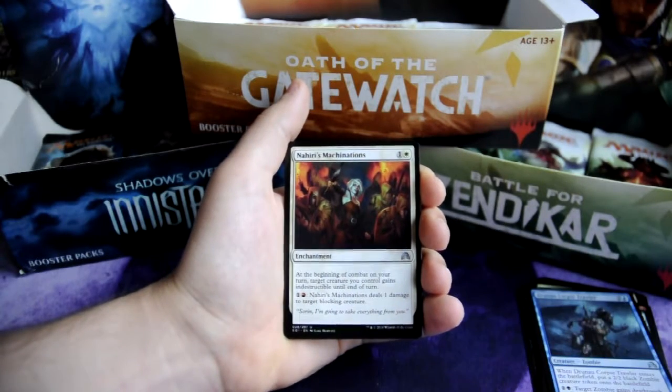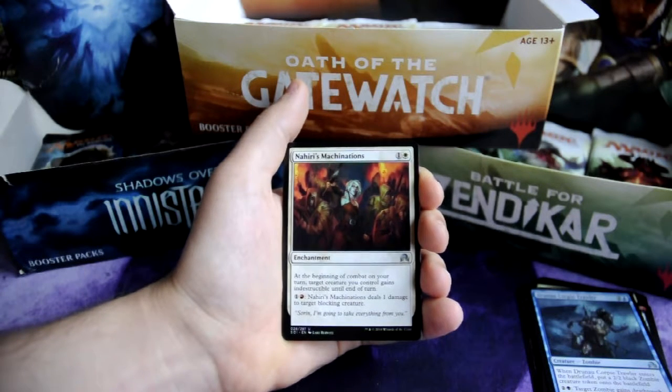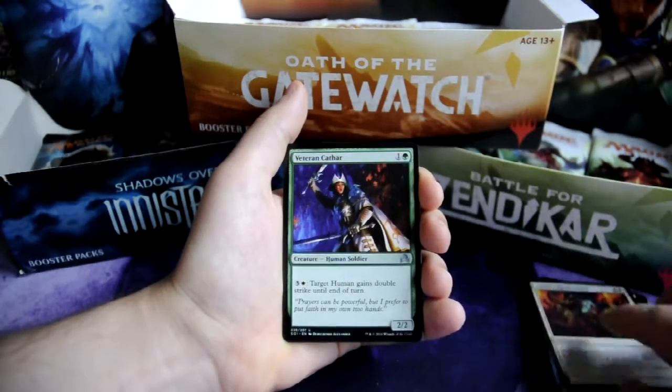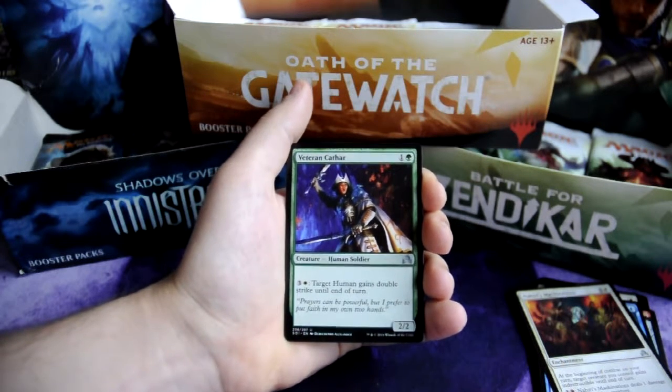Nahiri's Machinations for 1 and 1 white, enchantment. At the beginning of combat on your turn, target creature you control gains indestructible until end of turn. And for 1 and 1 red, Nahiri's Machinations deals 1 damage to target blocking creature. Veteran Cathar for 1 and 1 green, human soldier 2-2 creature — and for 3 and 1 white, target human gains double strike until end of turn.